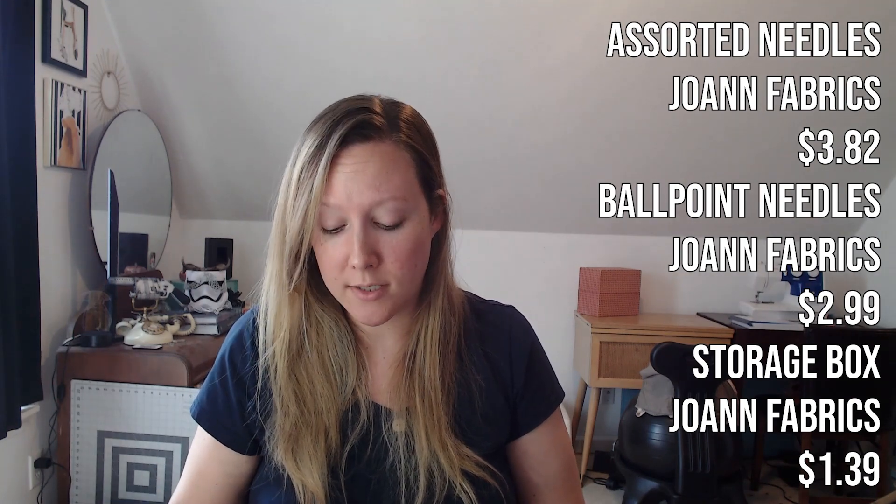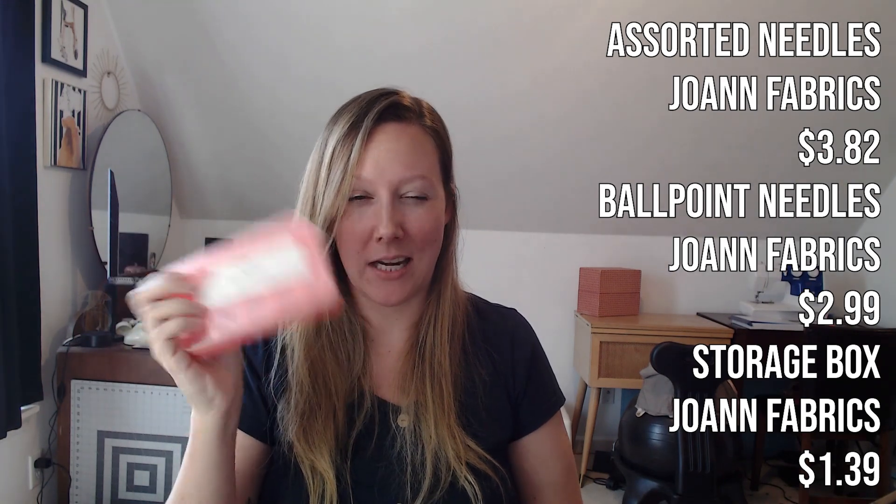I was able to find an orange zipper from Joann's — it's really long. I know from the picture there was an outerwear zipper on the costume. Something to keep in mind: I discovered after purchasing this that there is a company called Walwick that has a ton of notions in multiple colors and it's all much cheaper than Joann's. If I ever have the chance to order from them, I definitely will in the future. I also purchased a variety of hand sewing needles, got some ballpoint needles for the spandex since that's the better option, and then got a little storage box for when I'm rhinestoning to keep them all organized.